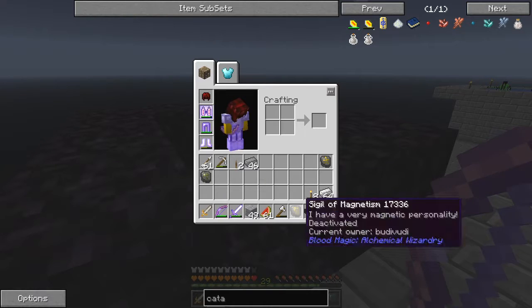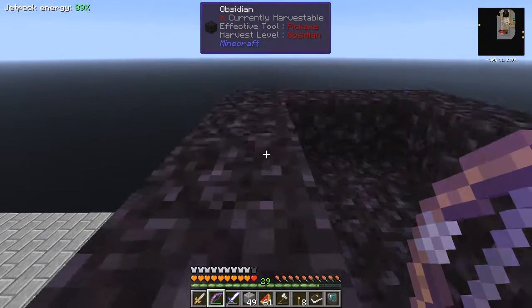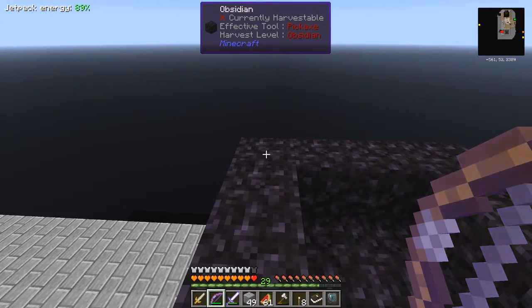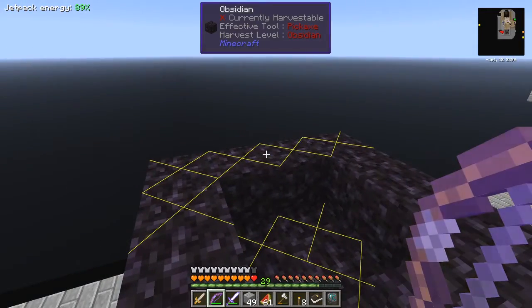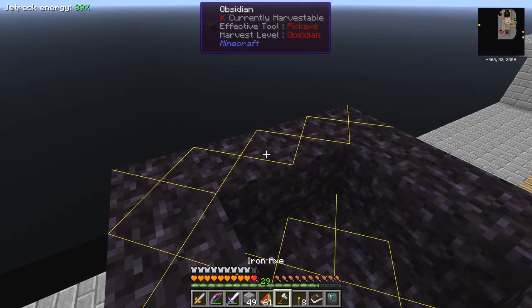There's a torch missing. I need to put the torch back on here because this is a good area for mobs to spawn. Press F7 because it's been turned off. I'll just put a torch around about here.